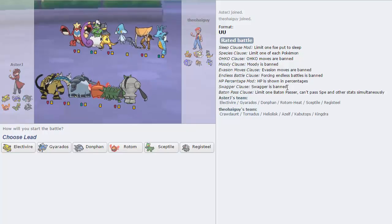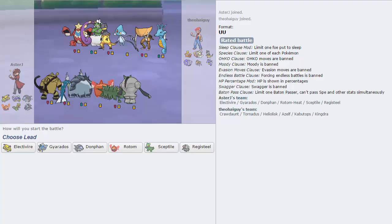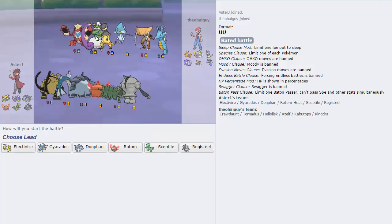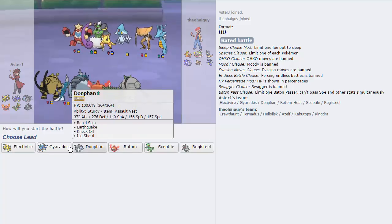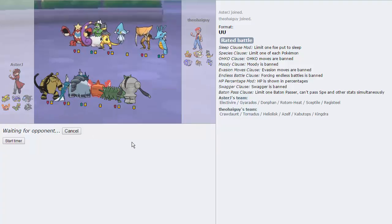My opponent has an interesting Rain team with Kabutops and Kingdra. I don't fare too well against Rain, but it's not too bad either because I do have Registeel, which is Mixed Defensive. As long as I don't let it take too much damage, I should be good to go. Rotom is probably my best lead in general — definitely Rotom.